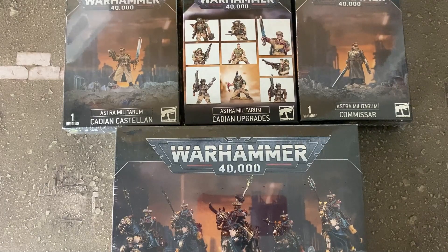Hello and welcome to another Spruising Brews unboxing video. In today's video we're going to be checking out the next wave of the Astra Militarum. We've already had the codex, the Leman Russ battle tank and things like that, but today we've got the Cadian Castellan, the Atalan Rough Riders, the new Commissar, and Cadian upgrades as well. Thanks straight away to Games Workshop for sending these to unbox.